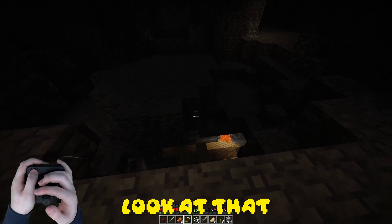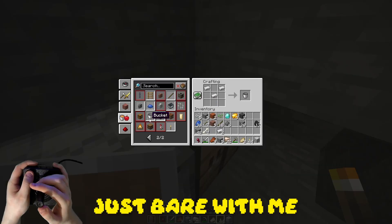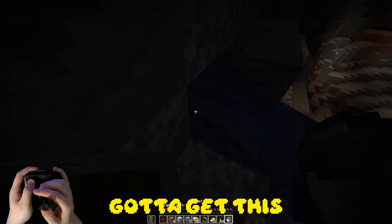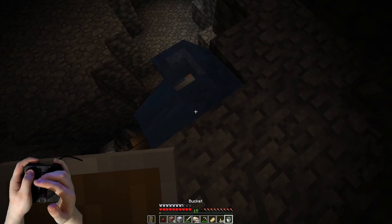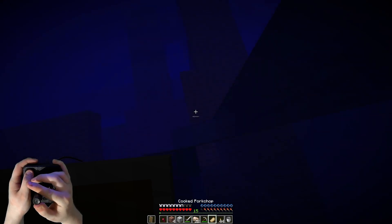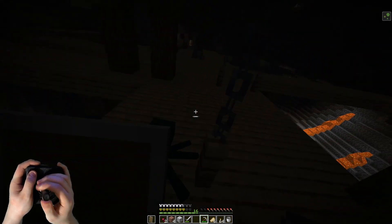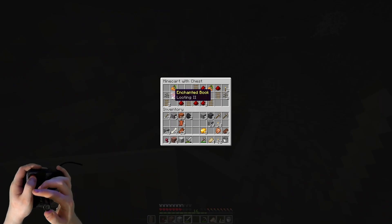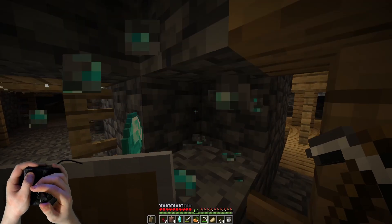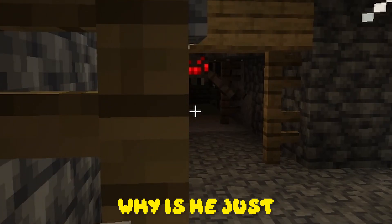A few moments later I spotted a huge mineshaft. I had a 1000 IQ plan to get down there — though I realized I didn't have a way out once I was in. I thought an abandoned mineshaft usually meant a stronghold nearby, but in this case that wasn't true. Instead I found a spider spawner. I also found a mine cart with a chest, which had a Looting II book inside, which I thought might be useful later on. I also found some diamonds, and made a new friend, I think.